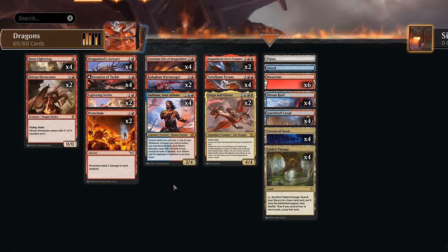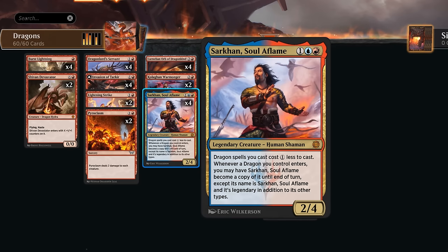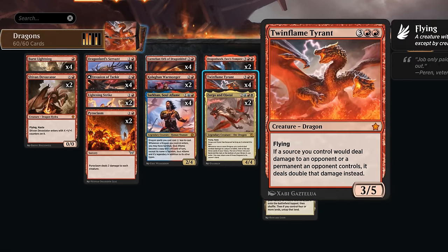Hello and welcome to another standard video. Today we're taking a look at a white, blue, and red — or Jeskai — colored dragons deck. This deck is all about the synergy between Sarkhan Soul of Flame alongside Twin Flame Tyrant.